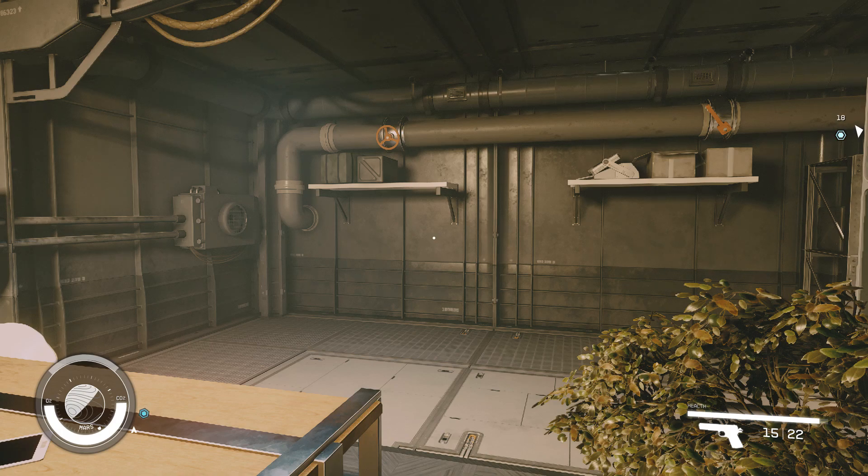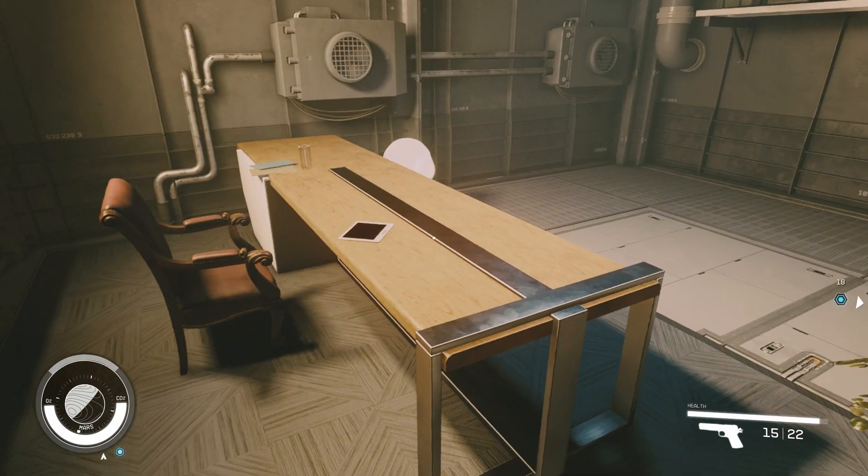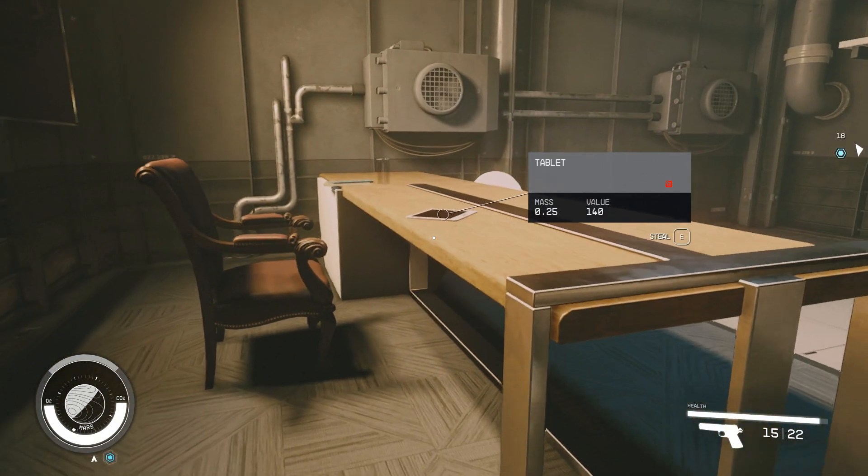This is how you sell stolen items in Starfield. This is what a regular item looks like, and a stolen item will have that little red mark.